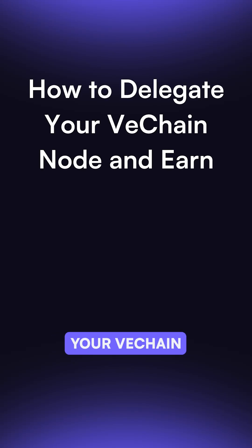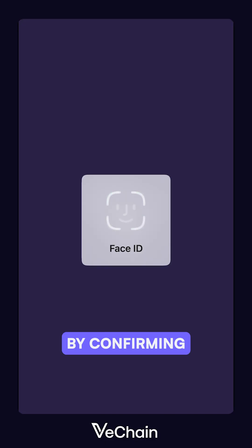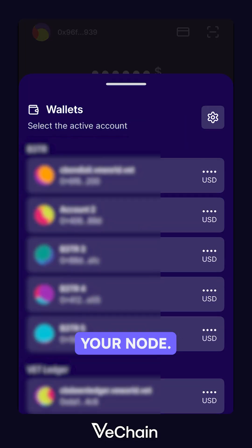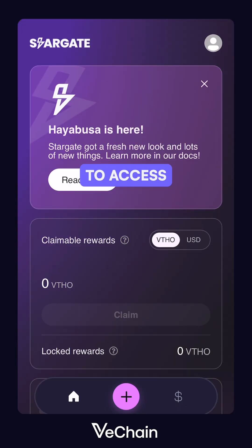In this video, you'll learn how to delegate your VeChain node to a network validator and begin earning VTHO for every block your validator produces. Start by confirming you're logged into the wallet address that holds your node NFT. From VWorld's main page, click on Earn to access Stargate.